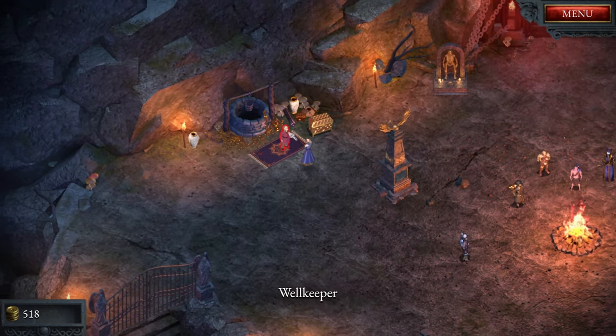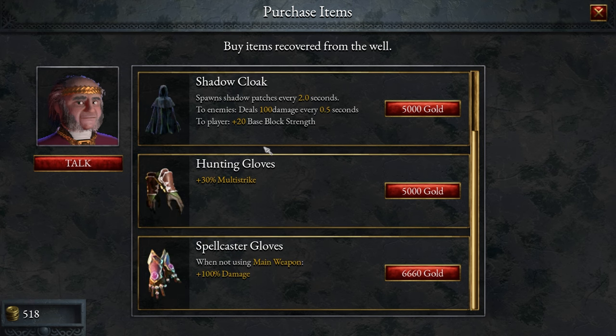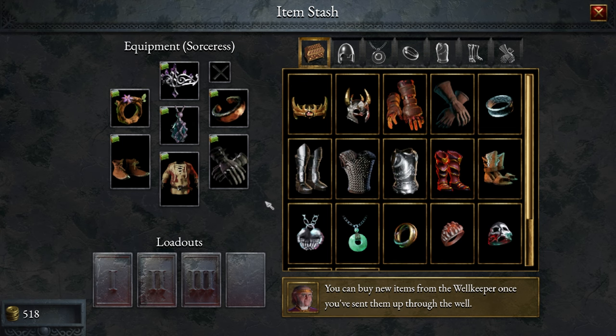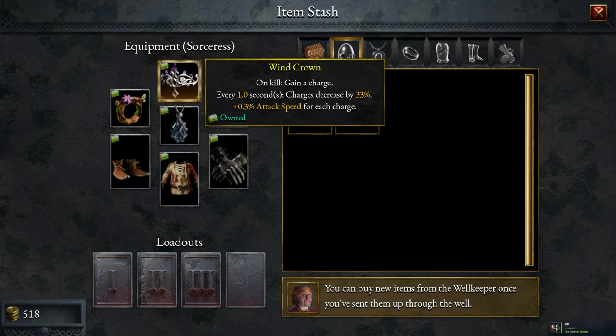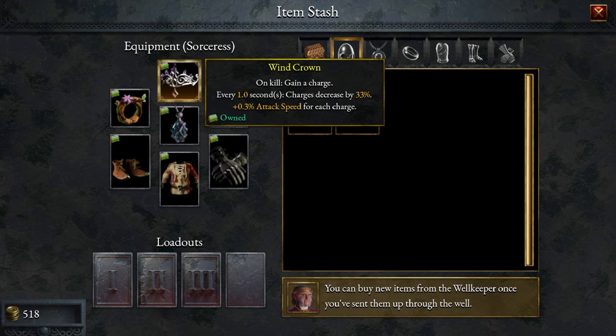Finally we have the Well Keeper. As we find gear in the game, we're able to extract one piece of gear back out to the overworld. When we find it in the map we can equip it, or if we have enough gear equipped already and want to keep a new piece, we can extract it using one of the wells hidden in each dungeon. Put an item in the well, it sends it back to the Well Keeper, who you can then purchase the item from — and it becomes yours permanently.